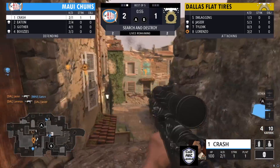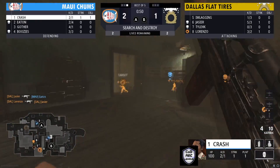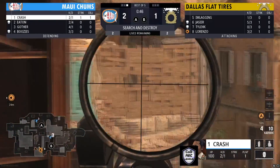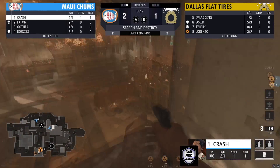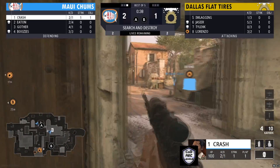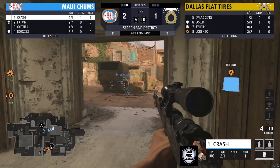Jassier is there trying to find a kill. He's able to find one, but a team kill comes out. He's going to go down and not be able to continue this round. Just like that it turns to a 2v2. From Dallas Flat Tires' side, that wasn't how they wanted to get into a 2v2, but it is what it is.